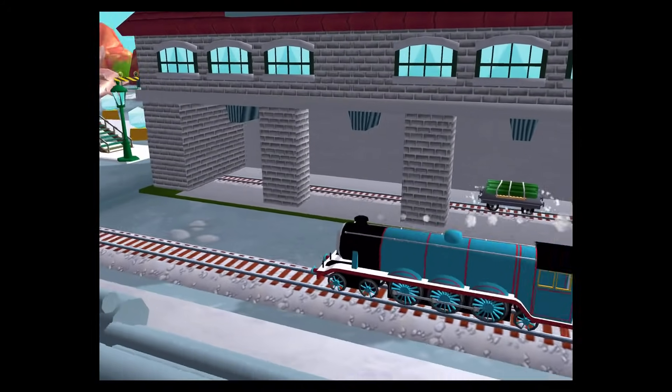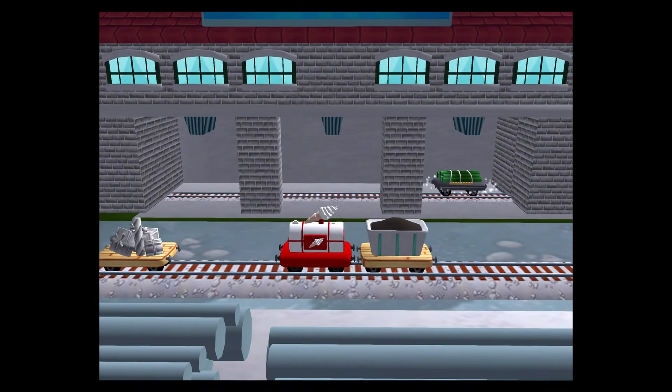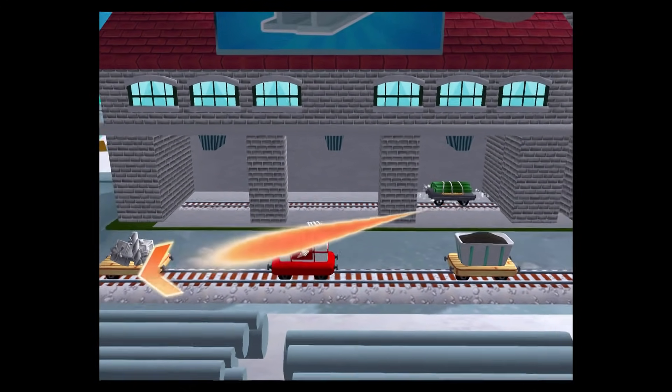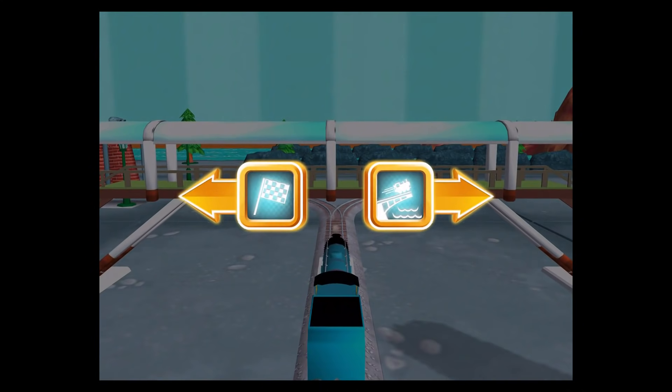A new wagon? Your engine would love to pull that. Where should we go next? Left leads to the lava quarry. Right leads to the big bridge.